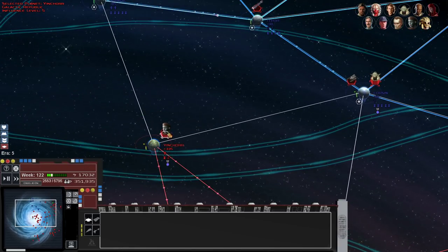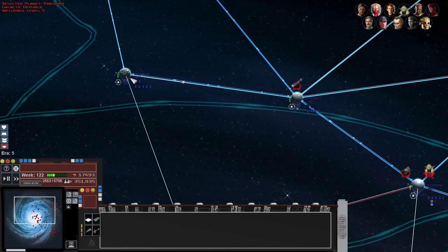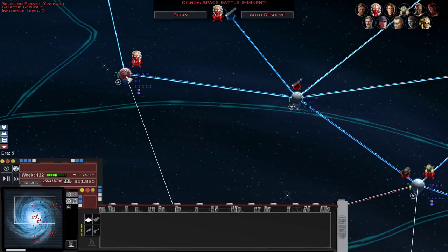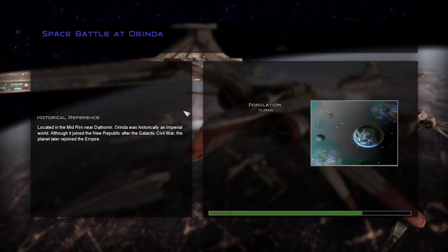I wonder if there's an actual Star Wars term for 'pathfinder' - that's kind of what I've always called them. They're the first ship to go in, find out where the rest of the enemy fleet is, then say 'okay, you're clear to drop in.' But there's probably an actual name for that.